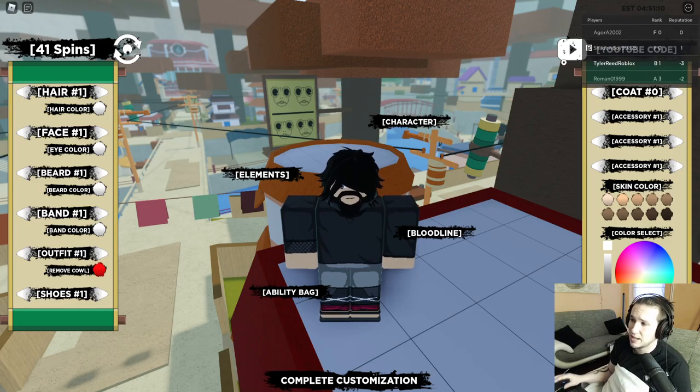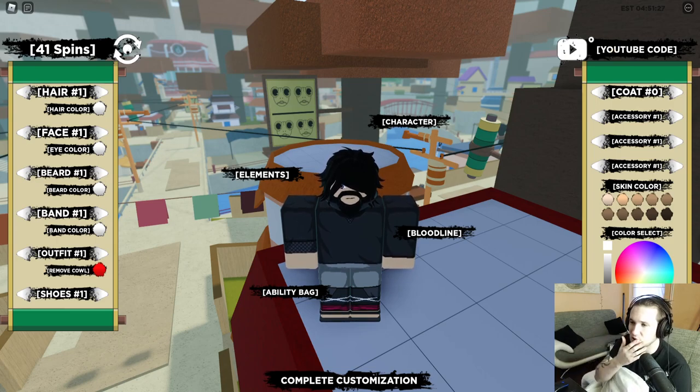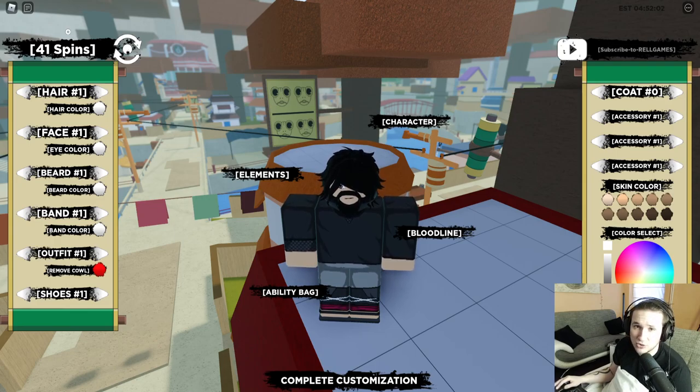I'm going to do this on the computer version, so if you're on mobile you'll have to adapt. In the top right corner we have the YouTube code section — this is where the developers post codes on their Twitter page. I also post code videos. If you're watching this right as it was uploaded, there's a code called 'silver fang' with an exclamation mark that gives you 45 spins. Type it in, press the left mouse button on screen, and you've got some spins.